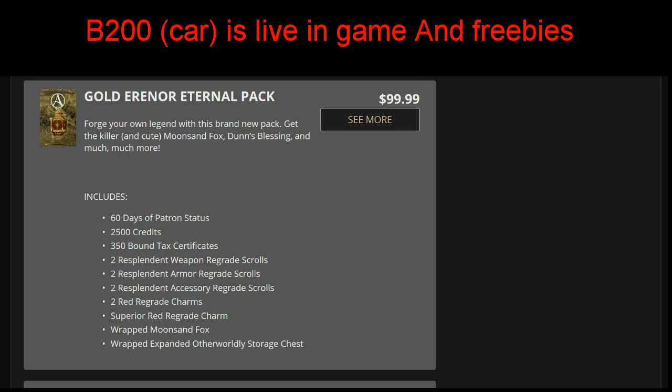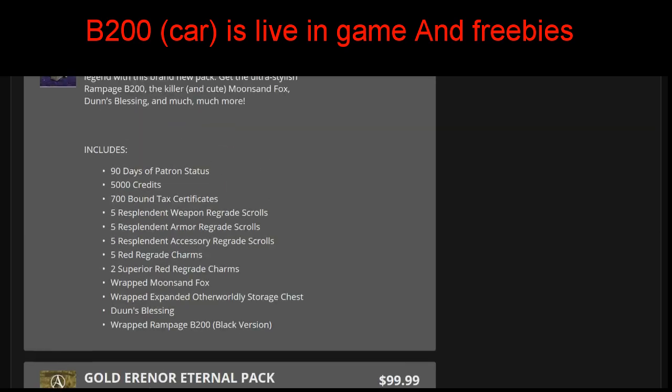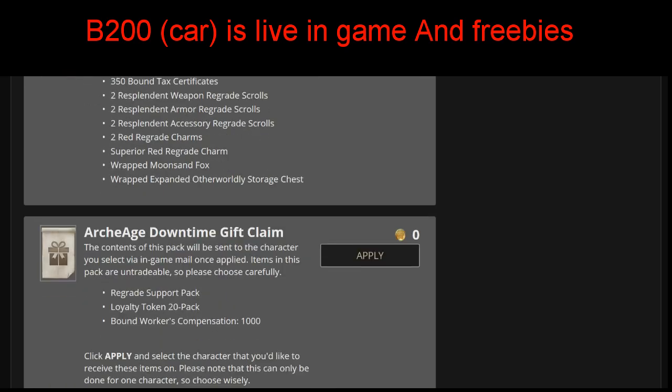So we have the $99 pack - you get everything except for the car, and a little bit lesser items overall. You also don't get the Dunn's blessing with this one.